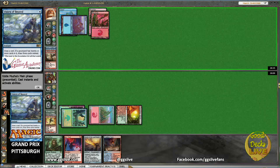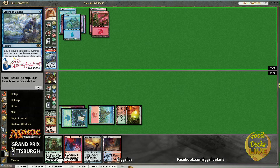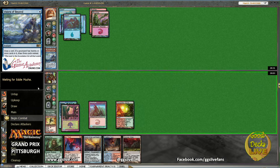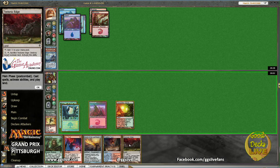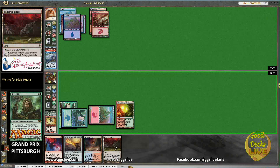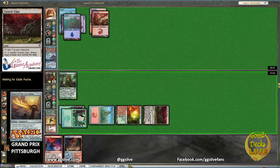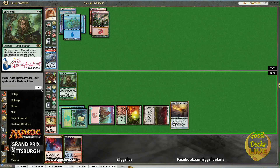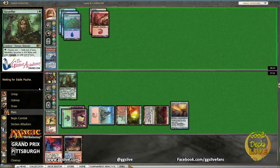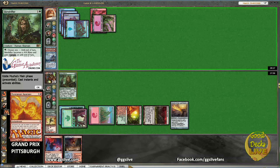Actually if he knew our plan, doesn't he just wait until we set it up? We just invented the new form of magic called Slapmet Magic. I just skipped through my first main phase, but — Sword resolved! Maybe he's got another lightning bolt. Here's a blue — oh, Pyromancer's Ascension. Can he get it active? Nope.